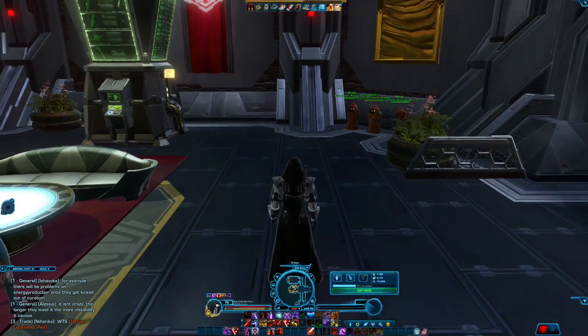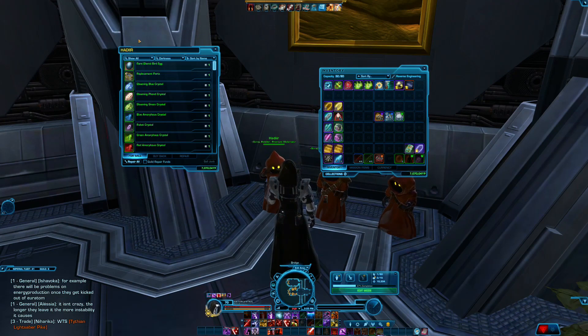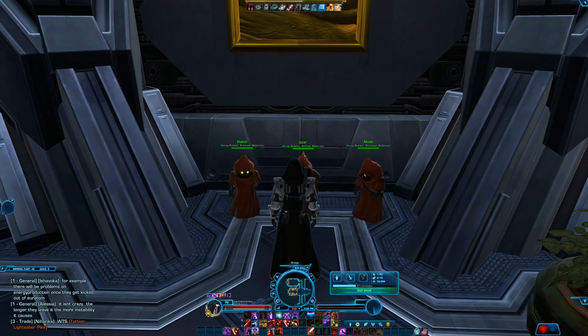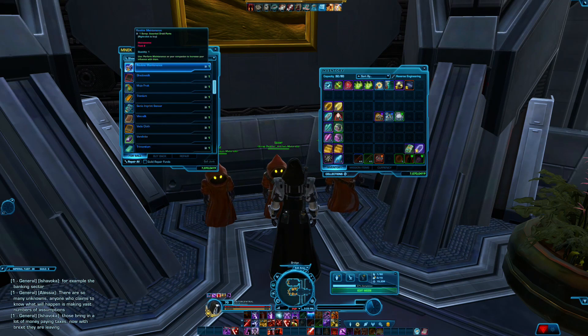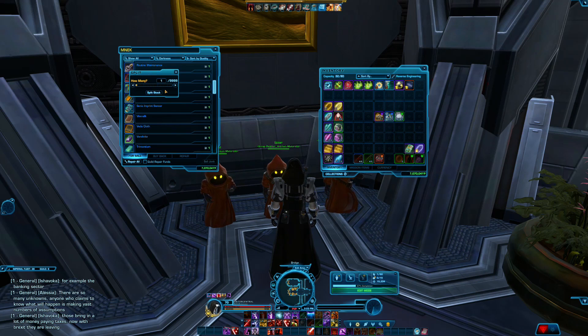I didn't spend a single penny during that event — just used those to get all my crafting crew skills up, which was pretty efficient. So what we're going to do is come over to the companion vendor, the Jawa vendor, and just spend all of this scrap. I mean all of it, because I'm not really finding a use for it. I don't want to buy the wrong companion gift — it's a particular one. Here it is, it's called routine maintenance and it only costs one scrap per gift.